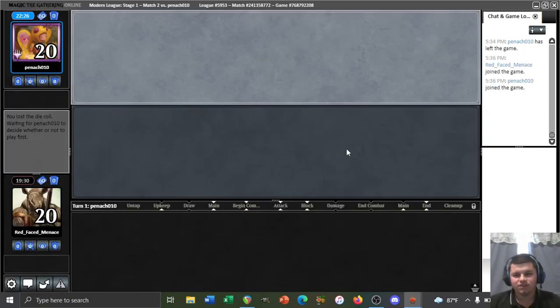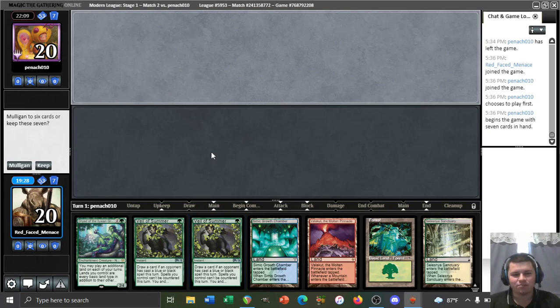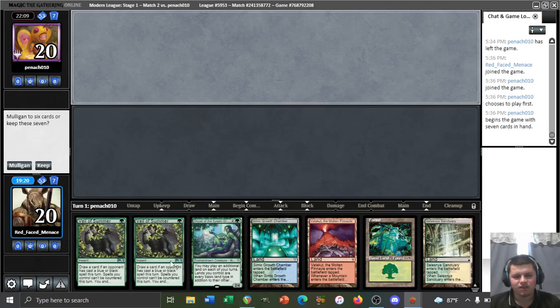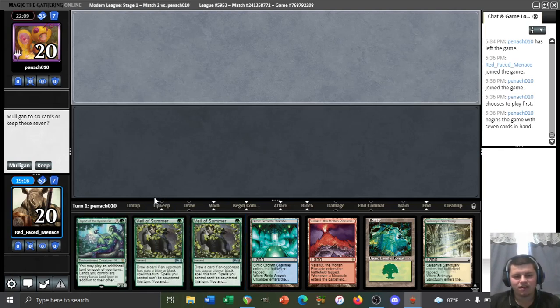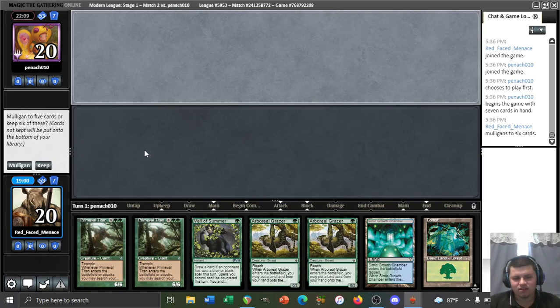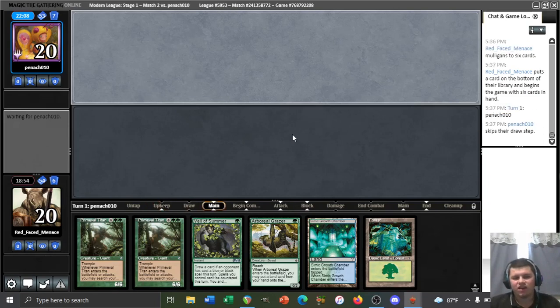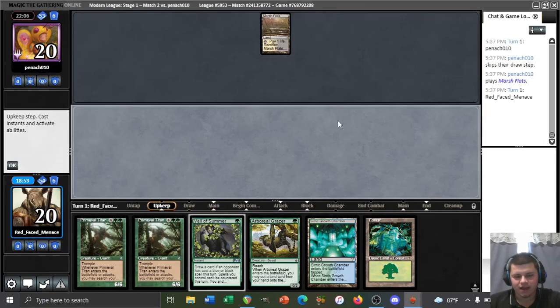We're on the draw now. This hand would be amazing on the play — if they Thoughtseize us, we already have Forest up for Veil of Summer. But on the draw this hand is a little weak. The Veils may do nothing. This is going to be very slow against a reanimator draw. We should probably mulligan. The new hand is lacking an Amulet, but we'll try it — bottom a Grazer, lead on Marsh Flats and pass.